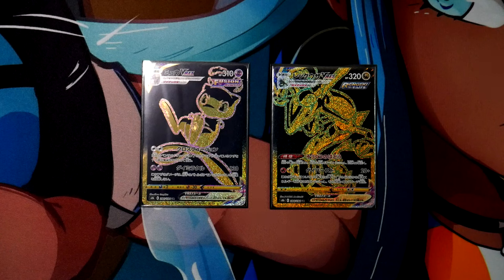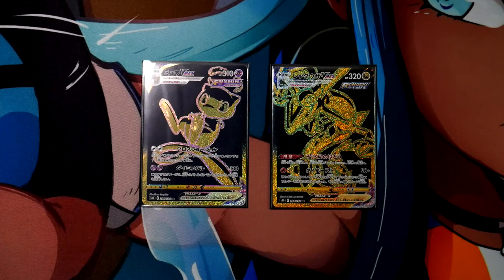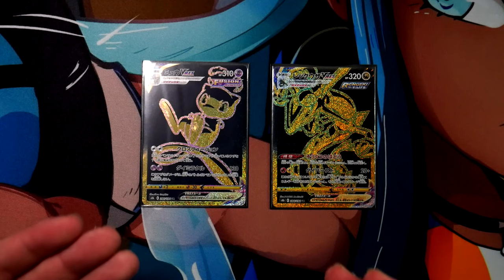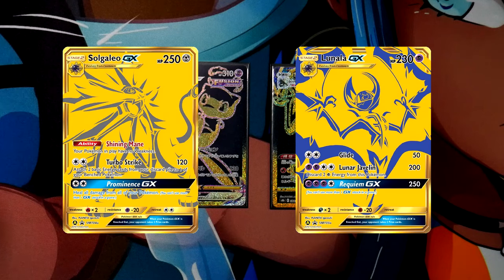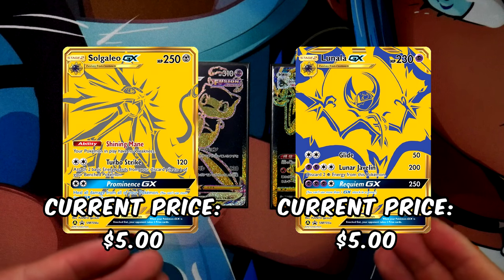Two more golden cards from the start of the Sword and Shield era: the Zacian V and Zamazenta V from their respective Ultra Premium Collections. The Zacian V can be had for about $5.00 shipped, and the Zamazenta V is a bit cheaper at about $4.00 shipped. Two more golden cards from the Sun and Moon era — the Solgaleo GX and the Lunala GX — can both be had for about $5.00 shipped. I wish I had them in time, but unfortunately they didn't arrive.